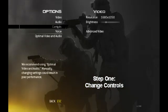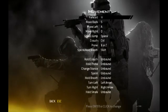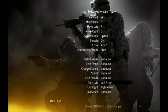So the first step: go into your Modern Warfare 2, or whatever Call of Duty game, and go into Options, then Controls, then Movement. Turn left and turn right — you can set those to your left or right arrow keys, which I use, or whatever key you would prefer.